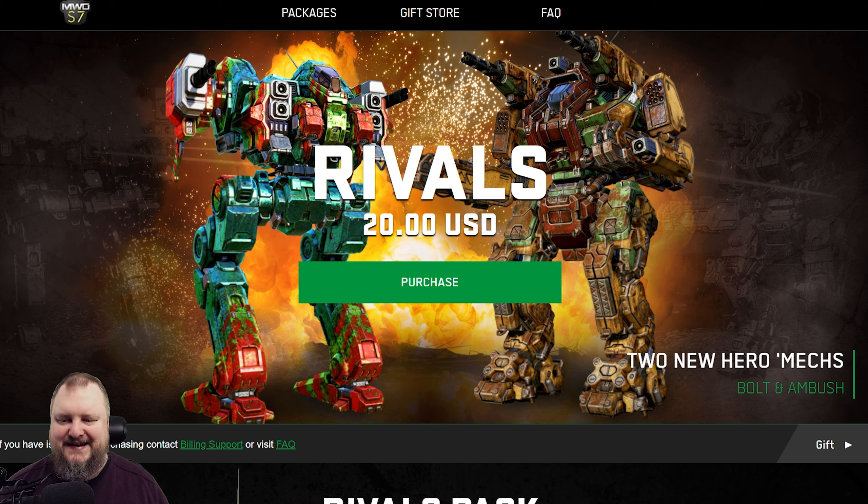Bold names — Bolt, bold names. This is a very interesting move on the side of PGI, very unexpected, because we all thought we would just be getting a new mech pack next month. And of course we already pre-ordered that, and then afterwards we would get the same thing again. But no, all of a sudden there are two hero mechs dropping out of the blue, out of a dropship — boom — drop down onto our waiting hands if we choose to shell over 20 US dollars.